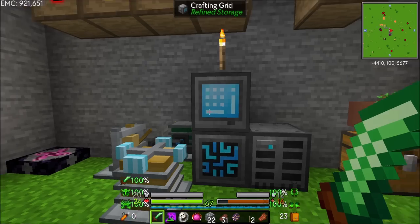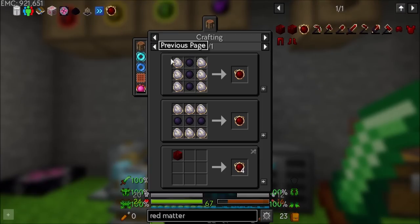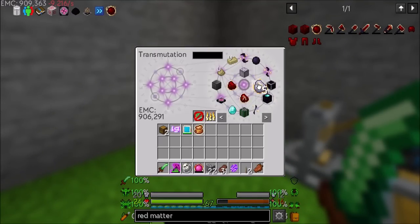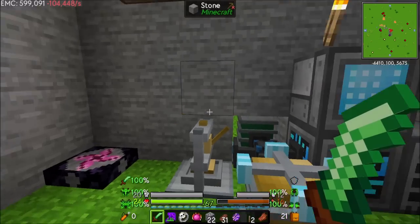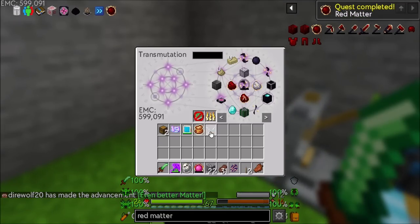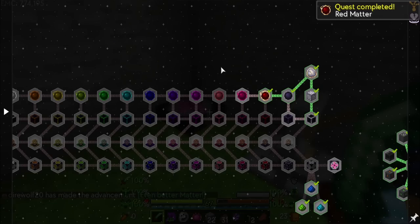We should at least look at getting Dark Matter and Red Matter, because I don't think we've done Red Matter yet. Let's get one of those — that's just gonna be some Eternalists and some of these. And that should get me Red Matter, which can then be learned. Sweet. Quest complete there.